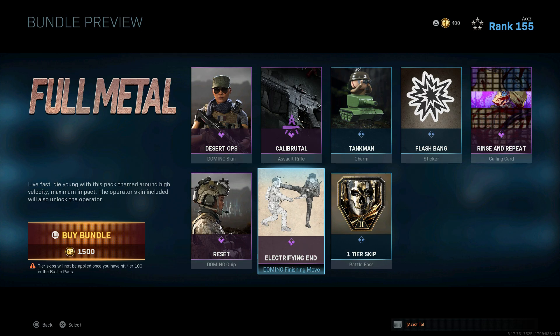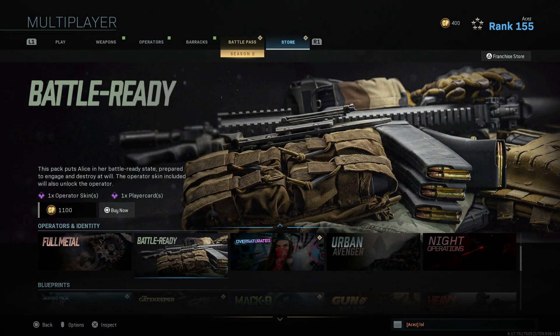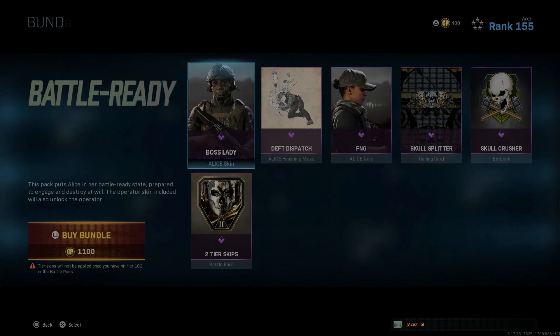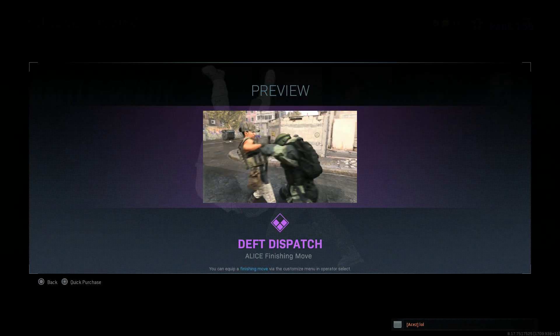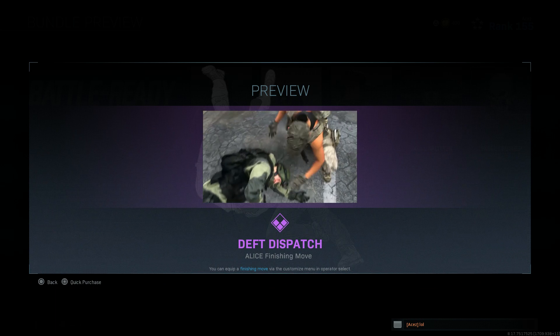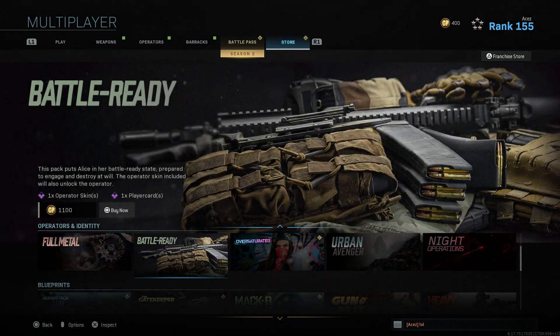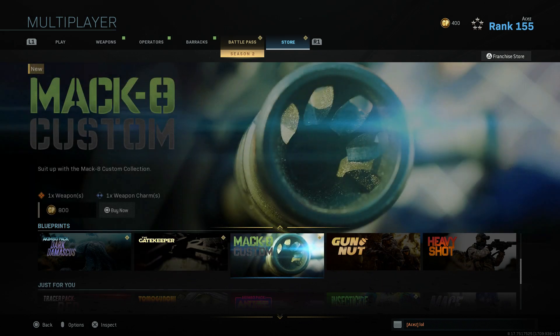We have Battle Ready, which doesn't even have a blueprint in it - this is probably worse than Full Metal. Unless you guys really like the skins, there are a lot better skins in the game now than these crappy Season 1 bundles. These first two I wouldn't even recommend looking at, let alone buying.